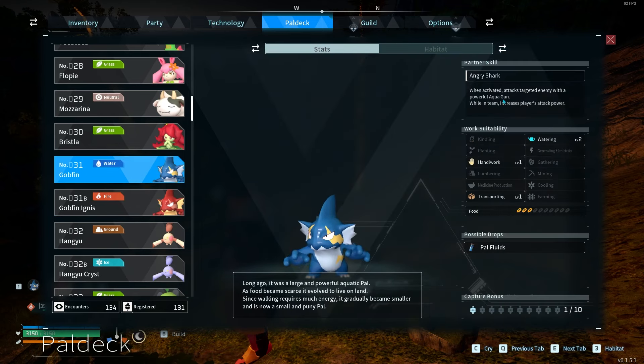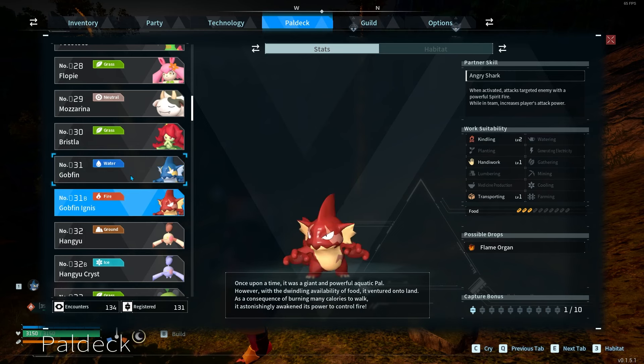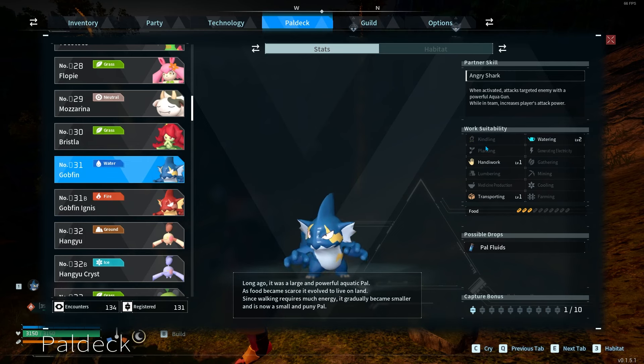Gobfin's partner skill is Angry Shark, which when activated they target an enemy with a powerful aqua gun. While on their team they also increase the player's attack power, which is actually a very useful 2-in-1 skill — especially if you have both in your team for mid game.